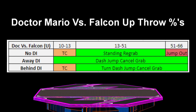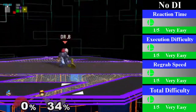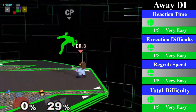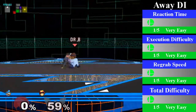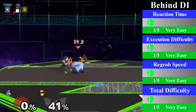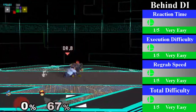Doc also has a decent up throw chain grab on Falcon, which is guaranteed from 13% to 51%. However, this chain grab can go from 10% to 66% with bad DI. For no DI, Doc can easily just stand and re-grab from 13% to 51%. You can finish this with an up smash or a short hop fair. For away DI, Doc has to dash jump cancel re-grab from 10% to 66%. This has similar follow-ups to Fox and Falco — you can go for any aerial, but it is best to go for a strong fair. For behind DI, Doc has to turnaround dash jump cancel re-grab from 13% to 66%. This has the same follow-ups as away DI, with the only difference being the turnaround frame making it a bit harder.